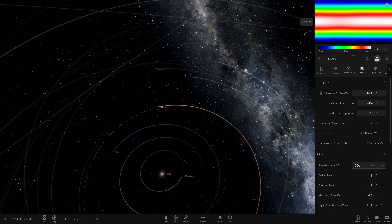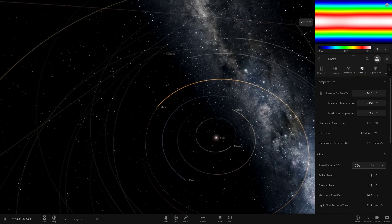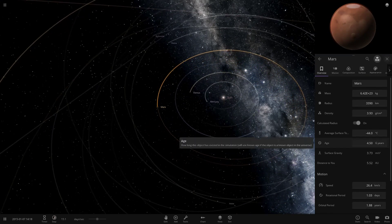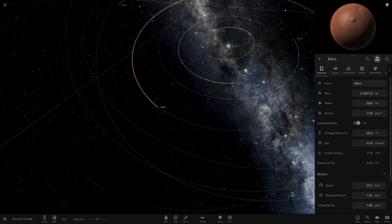So it should be around 30 to 40 degrees at the hottest points, and in the night time it obviously cools down. Remember the average is still minus 44, so definitely not warm enough for us. But that is what if Mars was tidally locked.